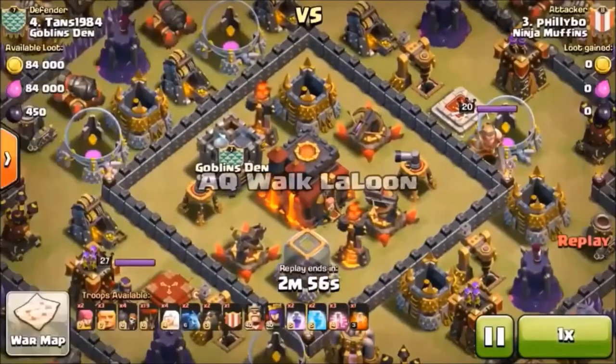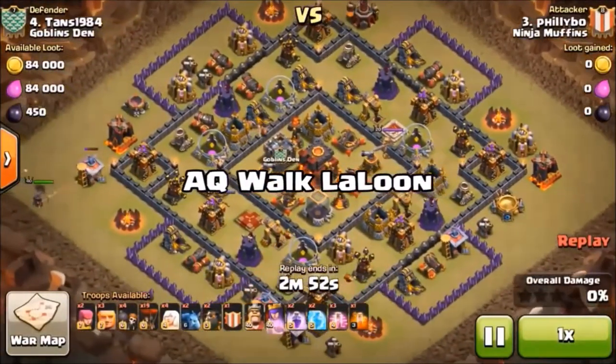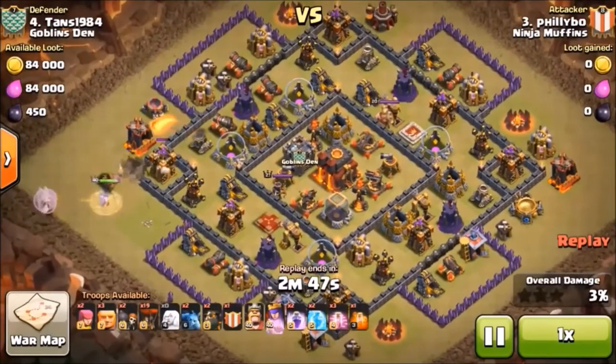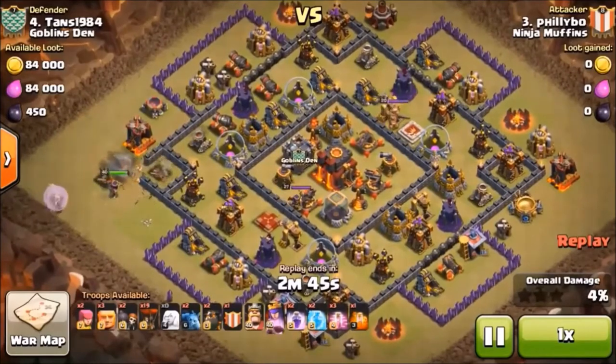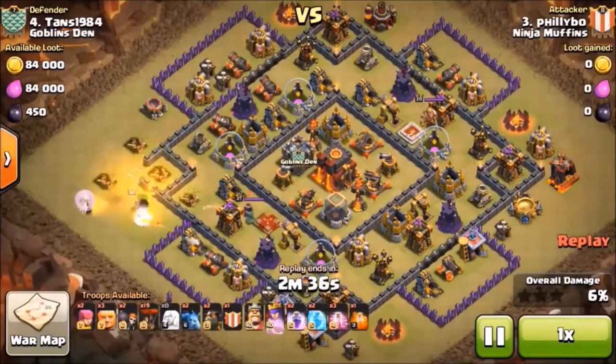This is going to be one of our AQ walk lalloon attacks against the Square 9 Town Hall 10 base. This is Philly Bow. We got the Archer Queen down, going to get rid of that air defense and walk around the side here.